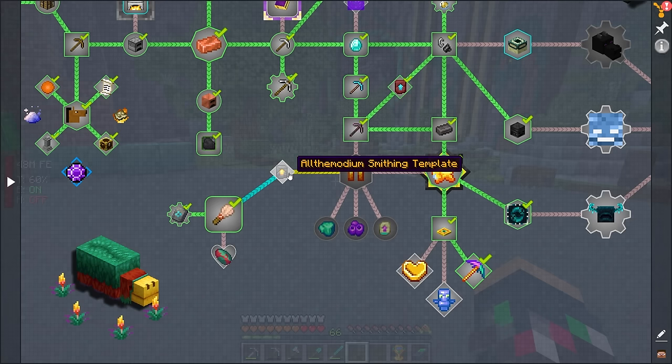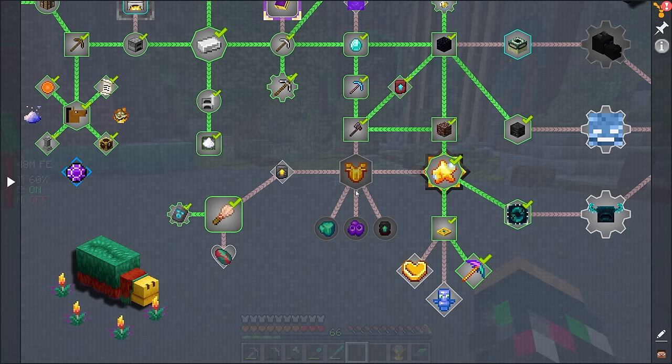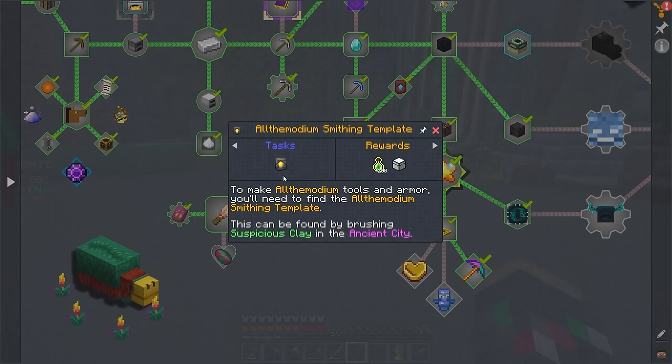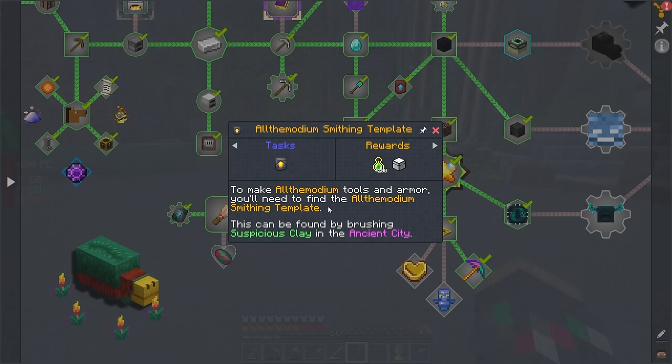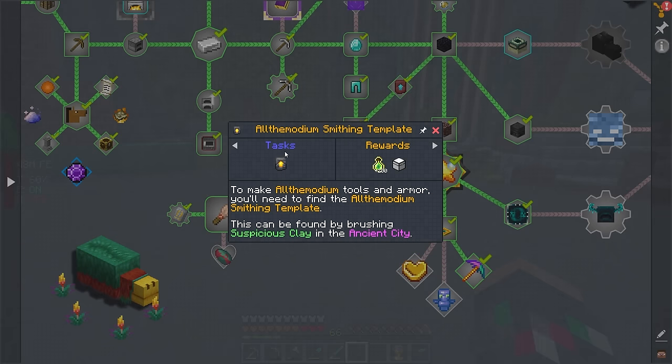We've had our hands on All The Modium for a little while, but I still have yet to make any tools or gear from it. That's because I never felt like I was ready, but now I think I am — because we have to go on the hunt for the All The Modium smithing template. I love that this has been incorporated into this version of All The Mods. However, it does include some RNG. We need to take our brush and look for suspicious clay in an ancient city.